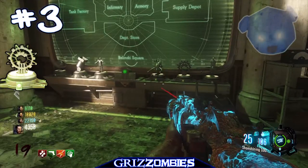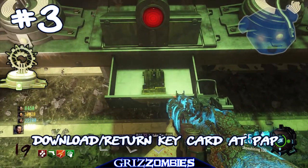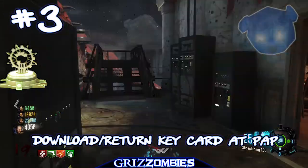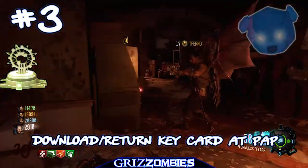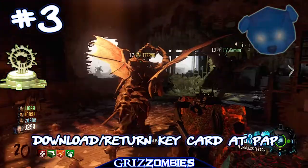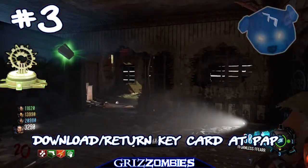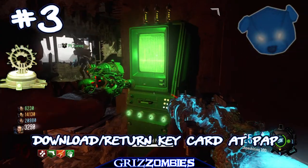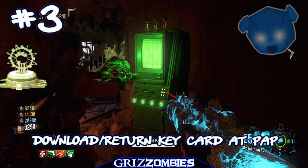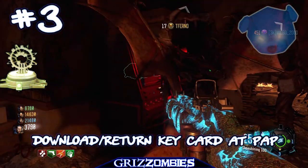This last challenge involves accepting a key card and taking it over to pack-a-punch to download information on a computer located on the second floor on the opposite side of pack-a-punch. All players need to press X or square on that computer to activate it. Zombies may come at you hard, so get the download process going. It says to protect the download — go upstairs and hold down, killing all zombies efficiently. Ray guns work very well here. Download complete — lockdown ended.